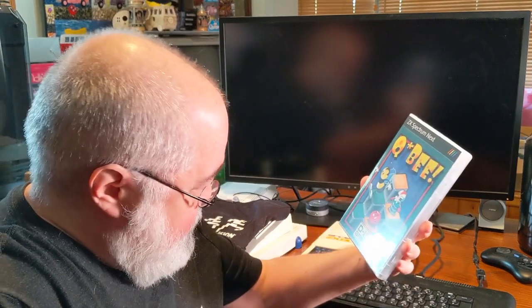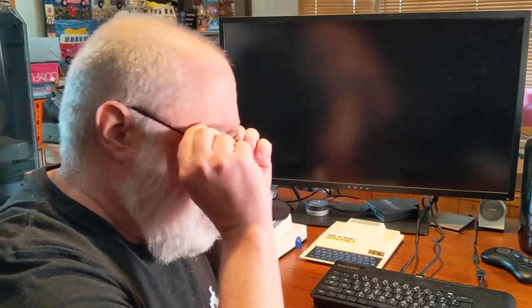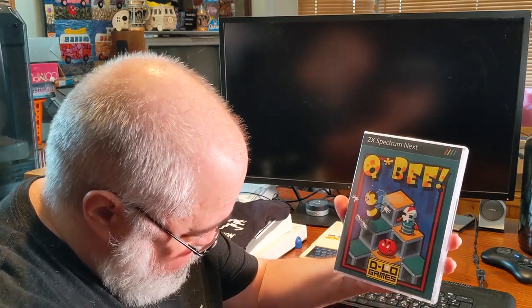So this is what came in the mail — QB. It does have a nice front graphic cover. I just cut my beard — look at me, I'm all pretty now, got my beard trimmed! I feel about 20 degrees colder now. I think Simon Butler did the graphics on this game. QB's got a B and it's got little Monsters D-Lo games on the front.